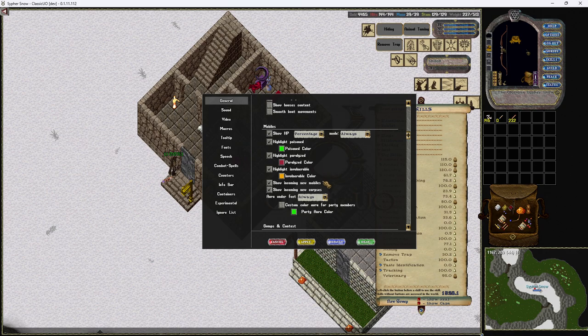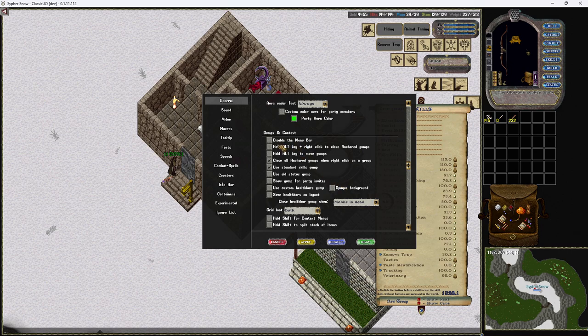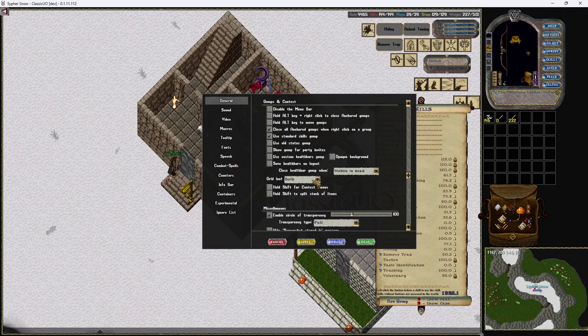My wife plays with me, so it lets me know where she's at if we're in a darker area of the dungeon. Moving on down, you definitely don't want to have to hold anything down to get rid of a gump — a gump is when you take several health bars and put them all together. You don't want to hold 'all' to move them; set it to 'close all gumps' on right-click. You definitely want to close health bars whenever the mobile is dead so they don't clutter your screen.